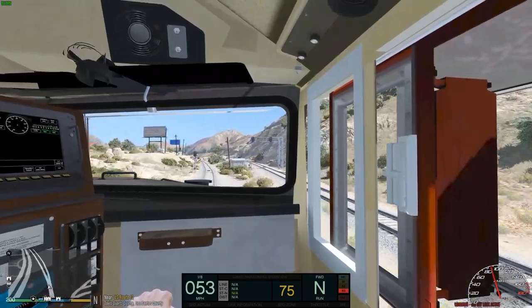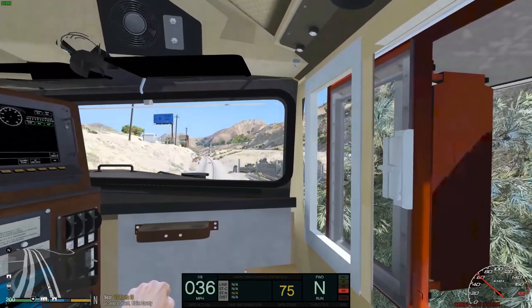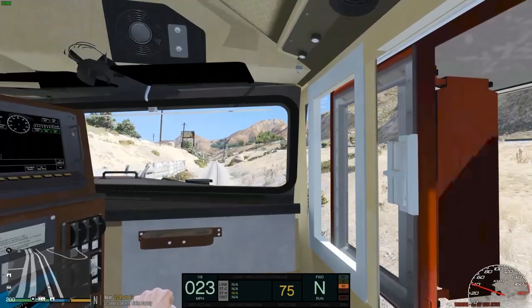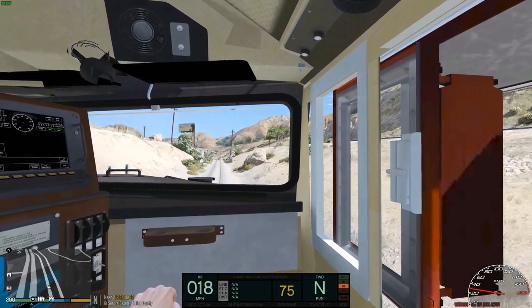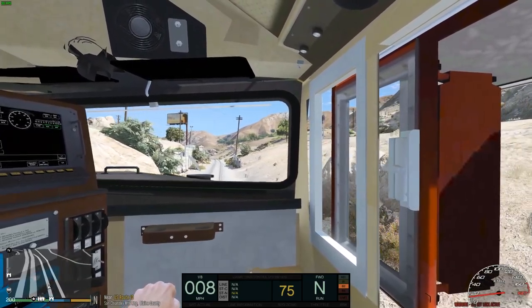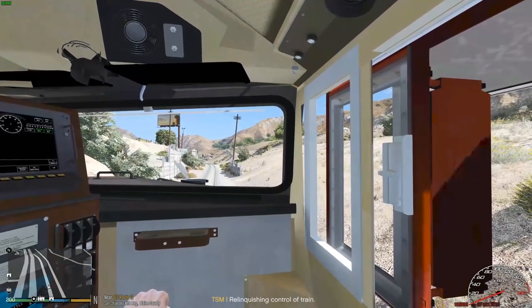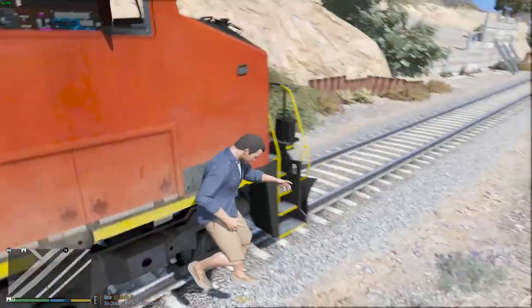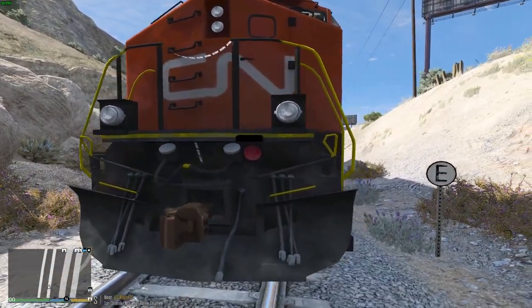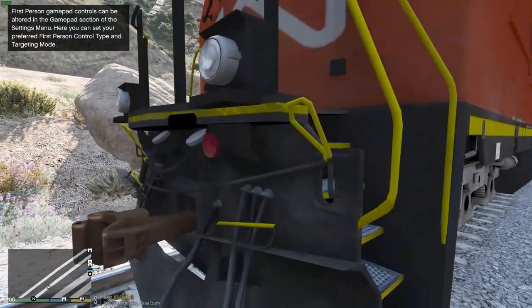We're going to stop right here and do a walk-around. Slowing down, brakes are kind of squeaking — which is a really good sign. Applying the brakes now, getting her stopped. Let's hop out with Alt+F12. Check out this monster — I should have done this at the beginning, but might as well do it now. It looks absolutely nicely detailed, just like its real-life counterpart.